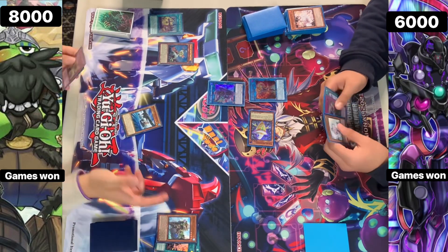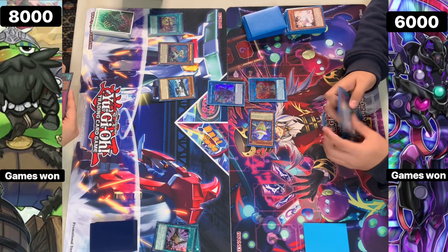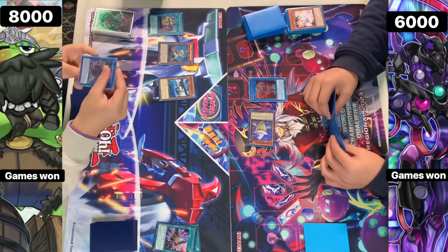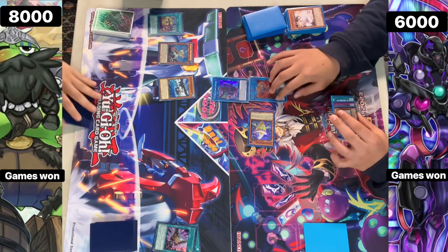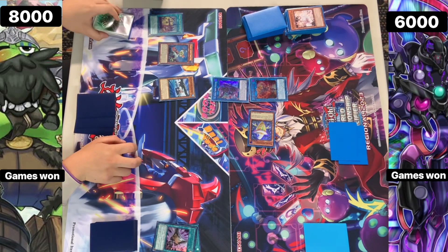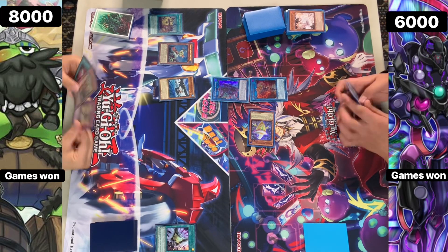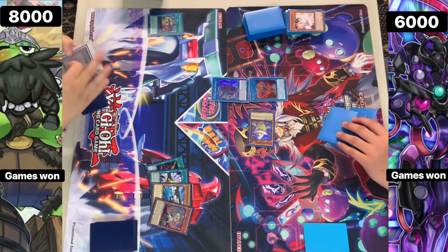That's good because we haven't used our Normal Summon yet, so we can Normal Summon it out later in the turn if we need to. We have the Veiler in hand as well as a Towers Monster, which is going to be quite hard to beat. One of the outs they could go for maybe is the Underworld Goddess. I truly don't even think they have an out to this. They're thinking kind of hard. They have Dark Ruler in hand and the Booty as well - actually two dead cards. I don't think they have a way to get into multiple bodies.